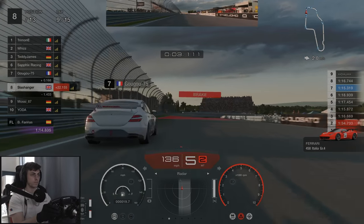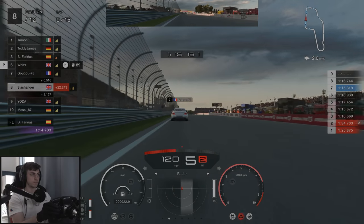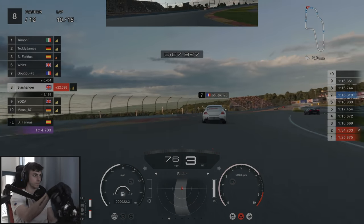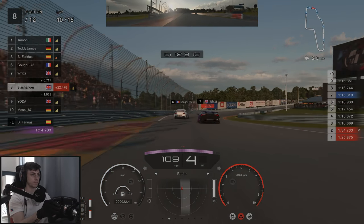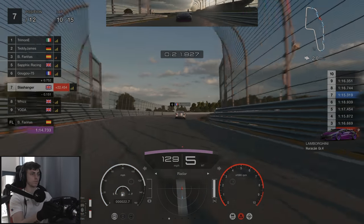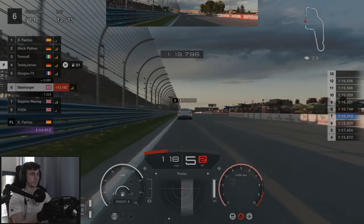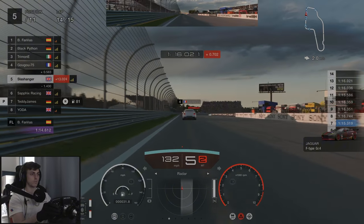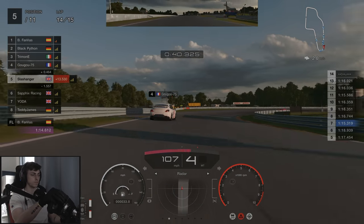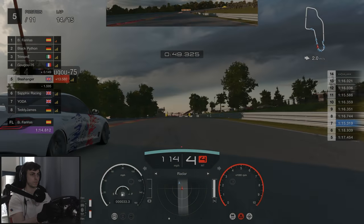We pull out to look to send a move into turn one but decide it's not worth it. At the start of lap ten we are looking to make up another spot on Wiz who has just come out the pits and it looks like he has got himself a three second penalty — he doesn't fight it too much. Coming up to the end of lap thirteen we make up another place on Teddy who has just boxed. About halfway through lap fourteen, just after the chicane, Gaogu went wide, opening the door for a potential overtake leading up to the last lap.